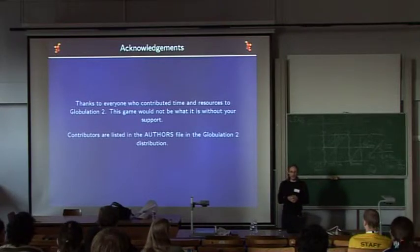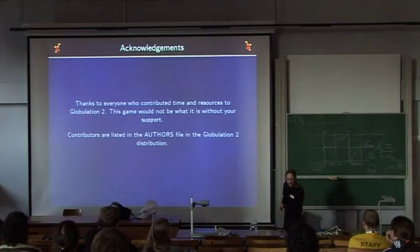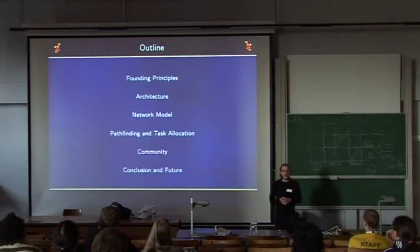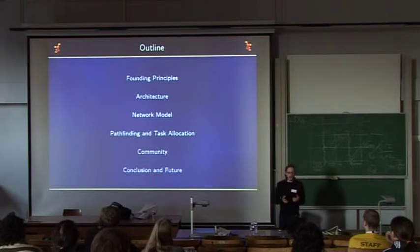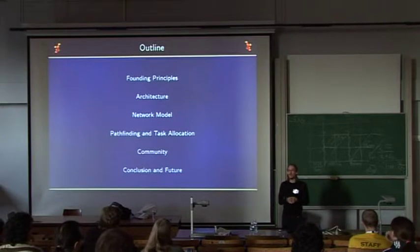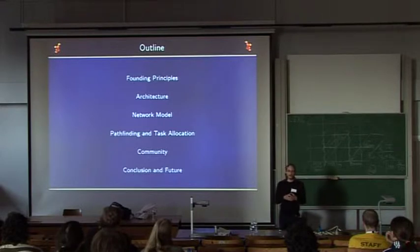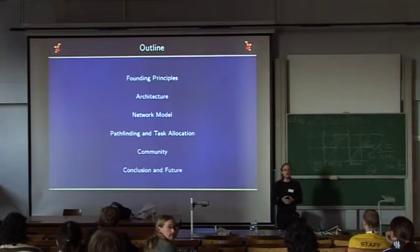This game would not be what it is without the support of all those people who are not here today but are critical to it. The outline: we'll begin by exploring the founding principle of Globulation and the basis of the gameplay and design, from a player point of view. Then we'll look at the architecture and implementation. Later, we'll look at specific subsystems such as the network, pathfinding, and task allocation algorithm. Near the end, we'll talk about the community and conclude with remarks about the future.